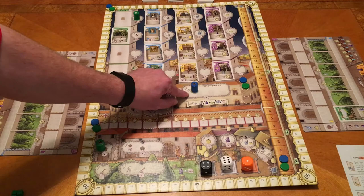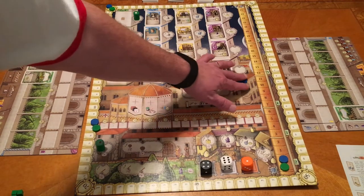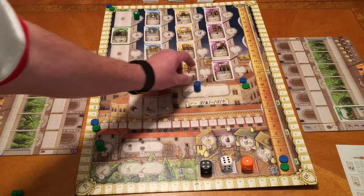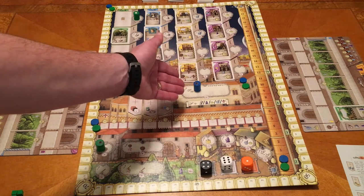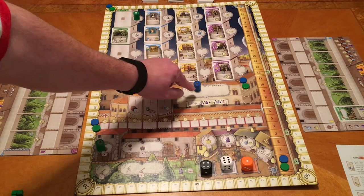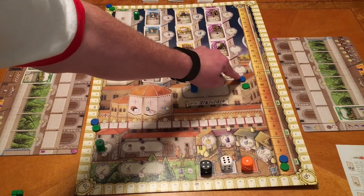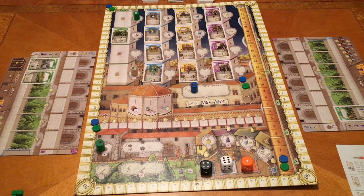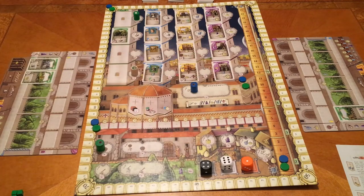This space on the board also determines player order. Player order is randomly selected at the start, and all players can send as many workers there as they want. But player order is determined by who arrives first — if blue is first to go there, blue maintains first position. If green goes there second, no matter how many workers green sends, green takes the second turn order spot.